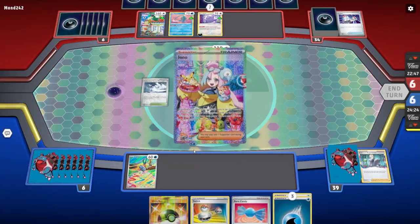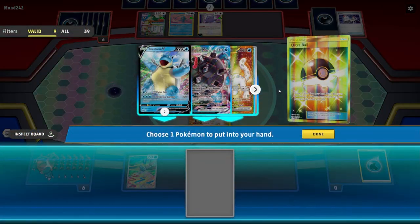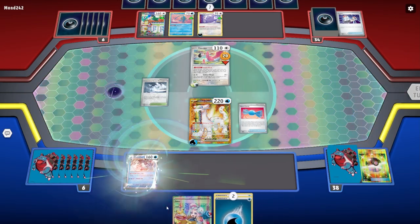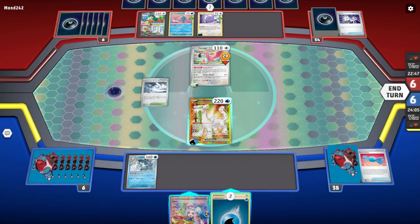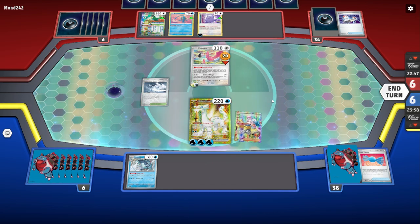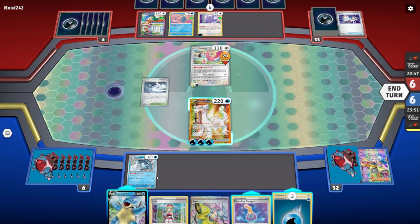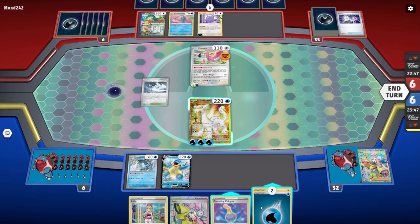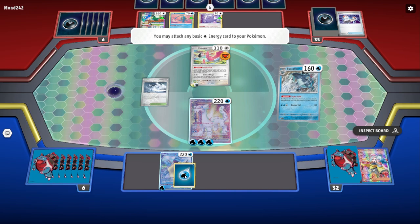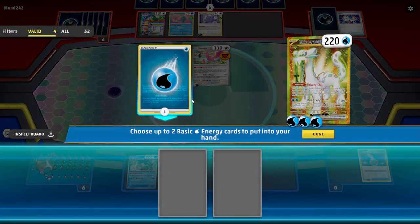I don't know why they did that, but we'll take it every day. Get rid of that, bring in the darn Braxcalibur, hit the rare candy, and we're going to hit the Super Cold and power this up — even just the two. What I'm going to do is hit the Iono and get six cards, recharge our hand. This is perfect because now we've got a Blastoise. I'm going to play this and, just because I'm a little bit afraid of the Ditto, I'm going to hit the Canceling Cologne.